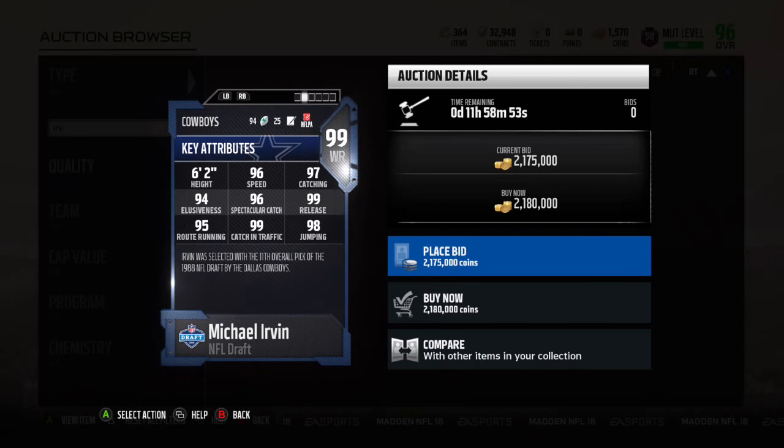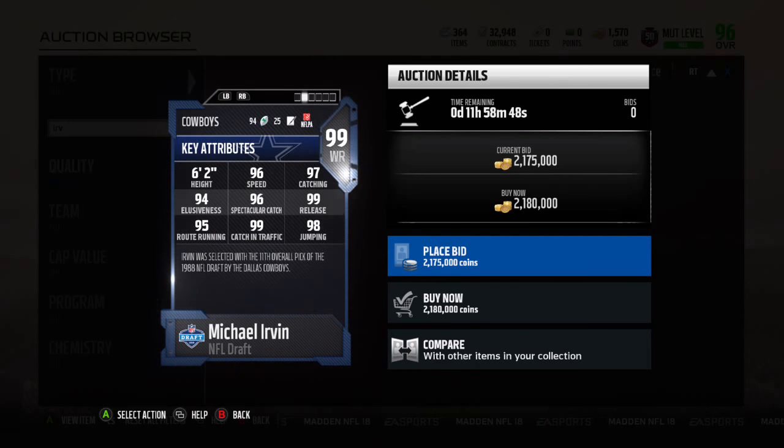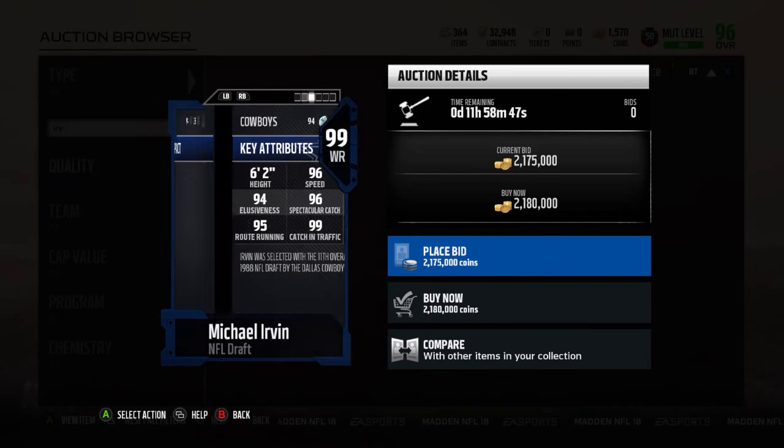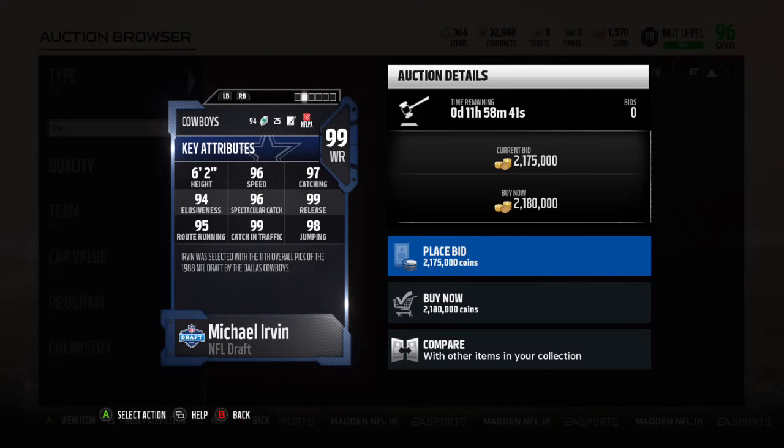This is 96 speed, 97 catch, 96 spectacular catch, 99 release, 95 route running, 99 catch in traffic, 98 jump — insane. He's got the Playmaker ability, which is perfect.